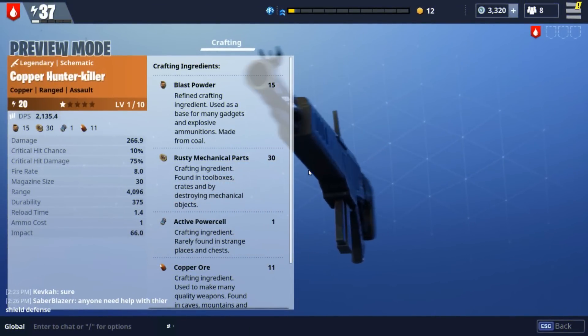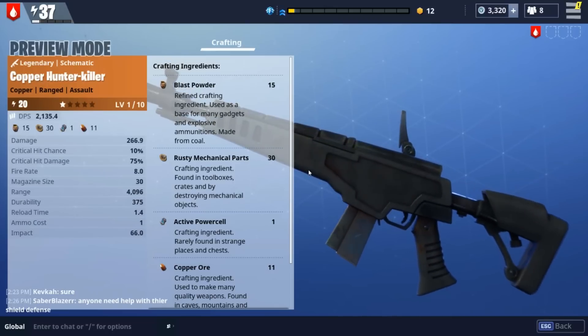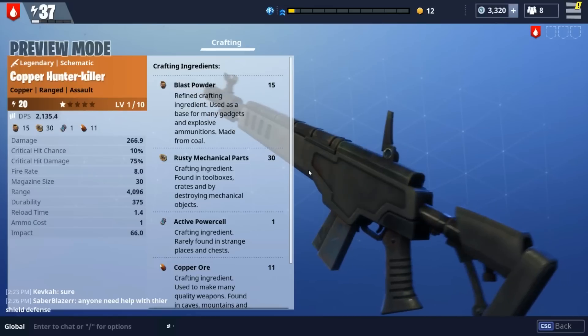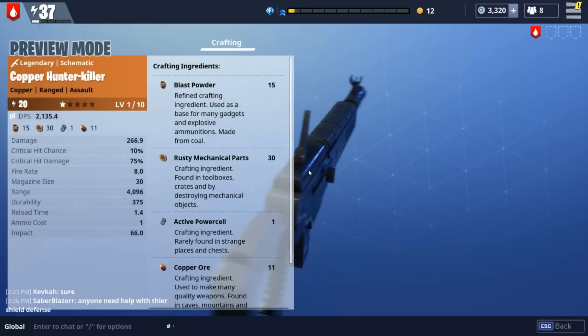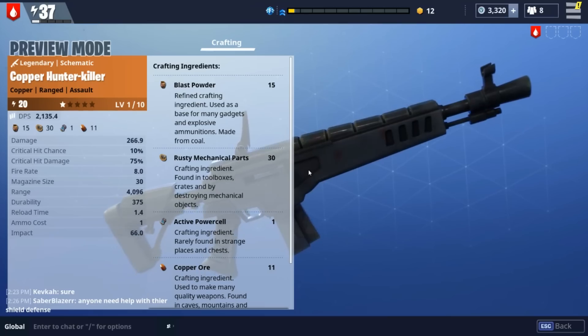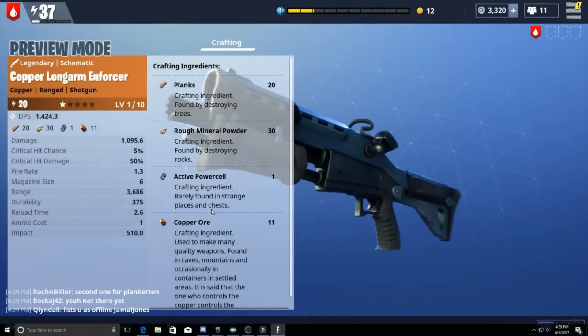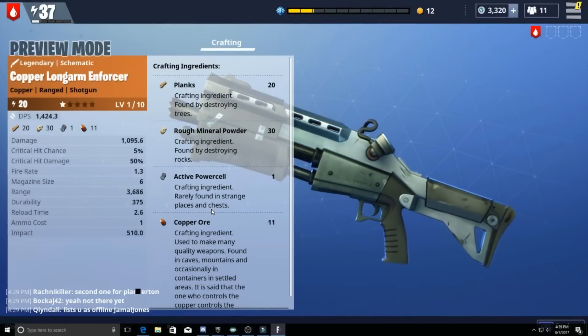Honorable mention to the Copper Hunter Killer. You need the right perks on this gun to make it perform well — headshot damage, critical hit damage, and similar perks. Being a single-shot assault rifle, you're really looking to increase your headshot damage by a lot.